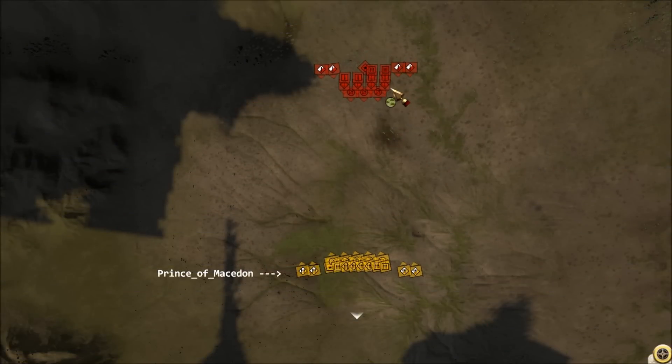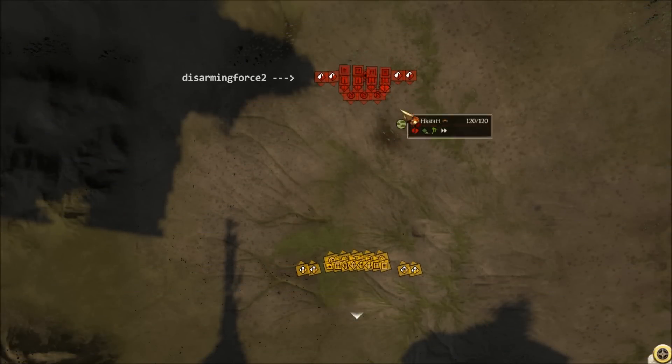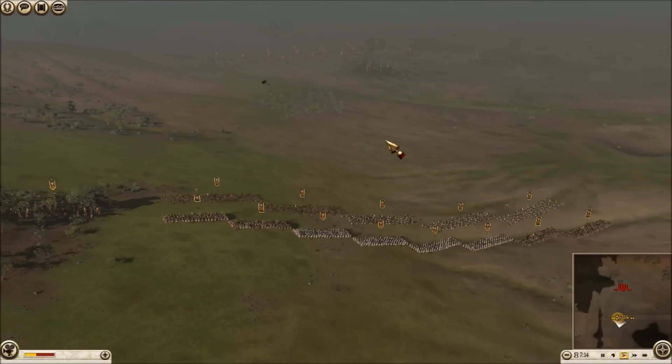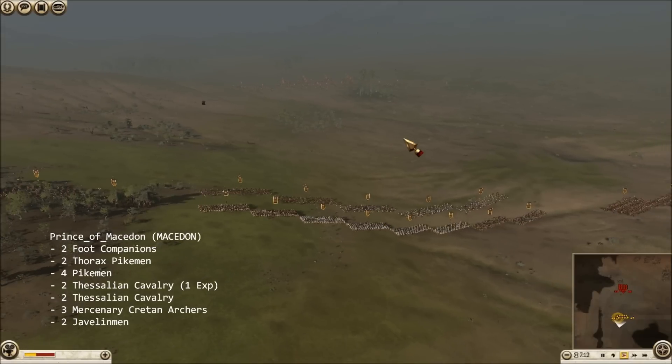So here's the tactical overhead map — I'm yellow and my opponent is red on that tactical overhead. We had a similar setup, putting our cav on both wings and our infantry in the center, our skirmishers in the front.